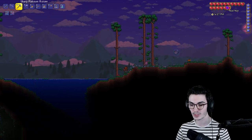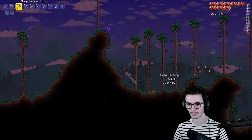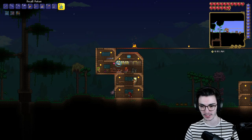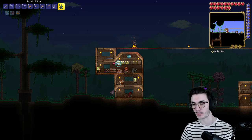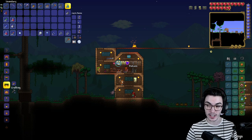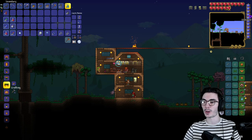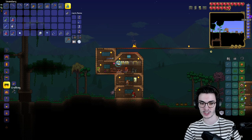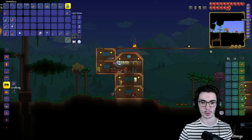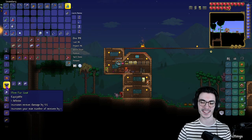Hey, we have 320 HP — we're only 80 away from 400, so that's a plus. We were farming in the snow biome, got more Flinx Fur, came back and it was nighttime with a meteor shower — we got about 25 fallen stars pretty quickly and were actually at full mana. Turns out the change from three to five fallen stars per mana crystal wasn't that big a deal. Alright, 1.4.1, you're still all right!